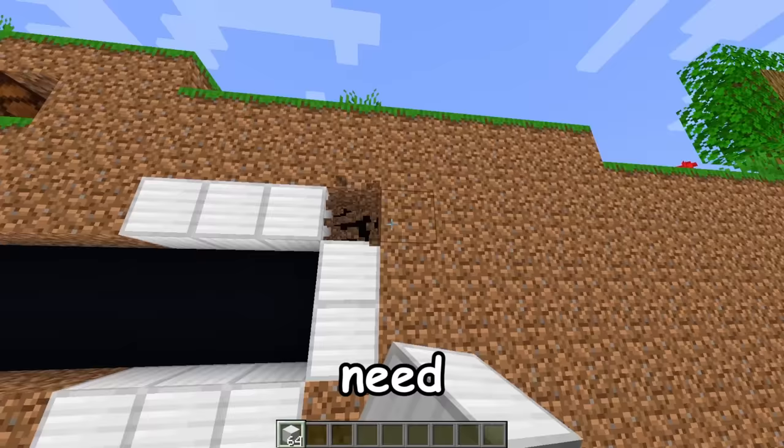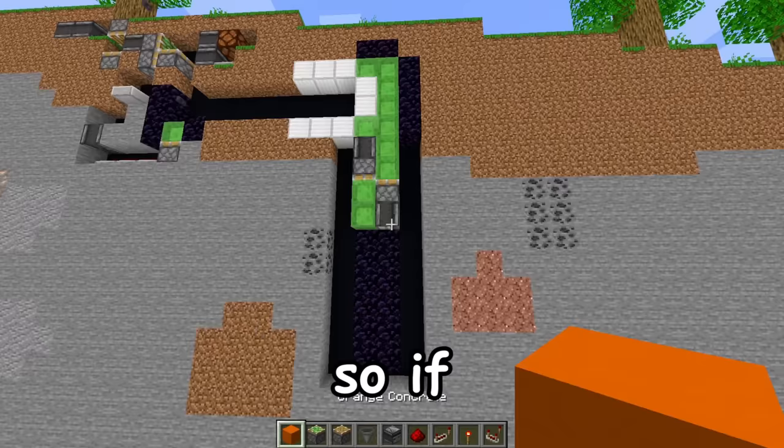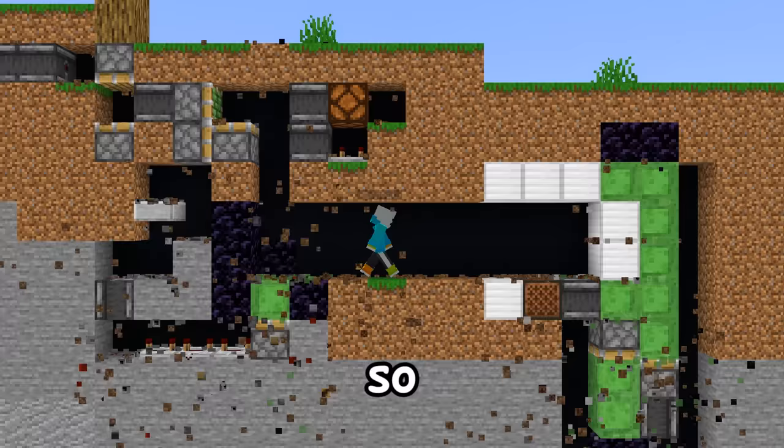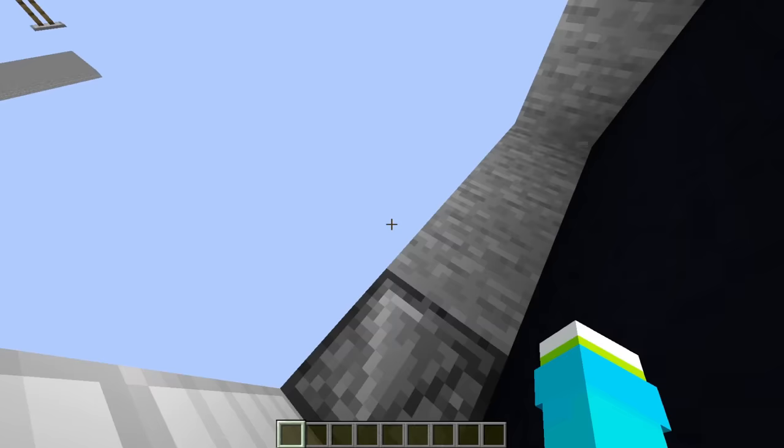We're gonna need this sort of shape right here, so we can make these our slime blocks. We'll need to outline them in obsidian like this. So if I do this right, nothing happens. Okay, I think I fixed it. We walk into our elevator, hit our button, take a ride down — that's pretty cool, big fan. And then we go out here into our other spot, although I am gonna need to make this a lot deeper.